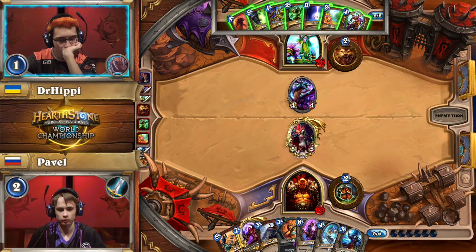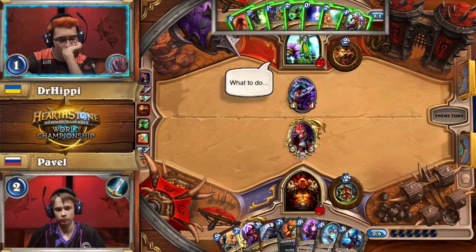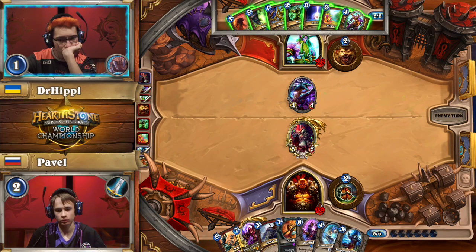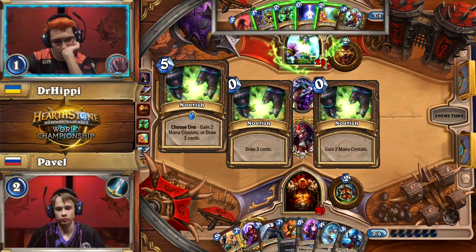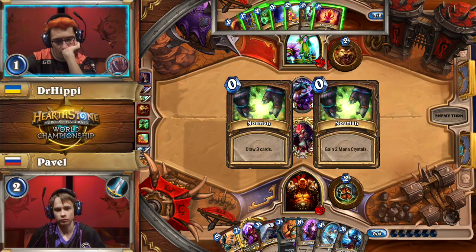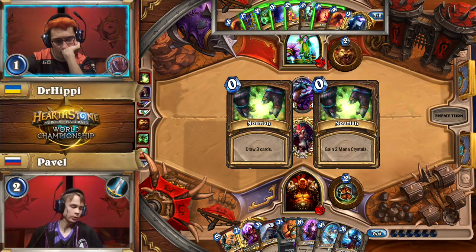Druids can sometimes have trouble dealing with two 4/6s on turn seven. Pavel slams Sylvanas. This is interesting because Sylvanas has tons of powerful uses in this matchup — it's particularly strong when you play it into big minions from your opponent, like Arcane Giants or Malygos. Pavel knows there aren't that many big minions in Dr. Hippie's deck. He just wants to throw Dr. Hippie's curve off as much as possible and force him to deal with Sylvanas right now, setting up good plays over the coming turns.